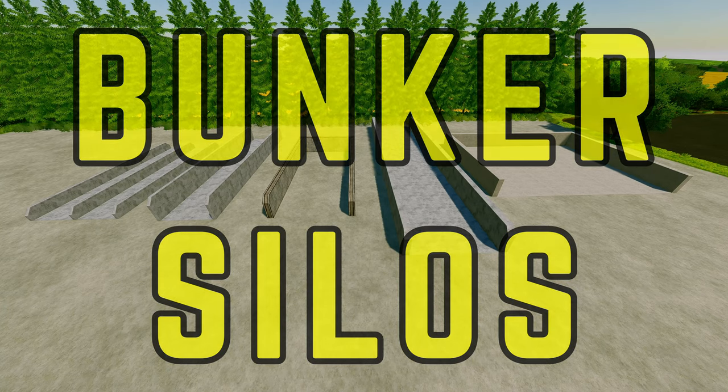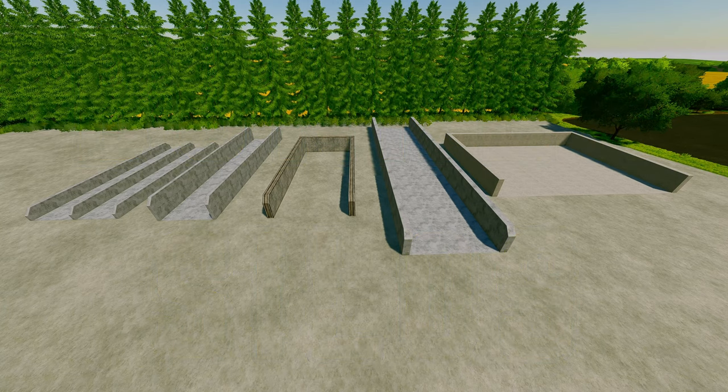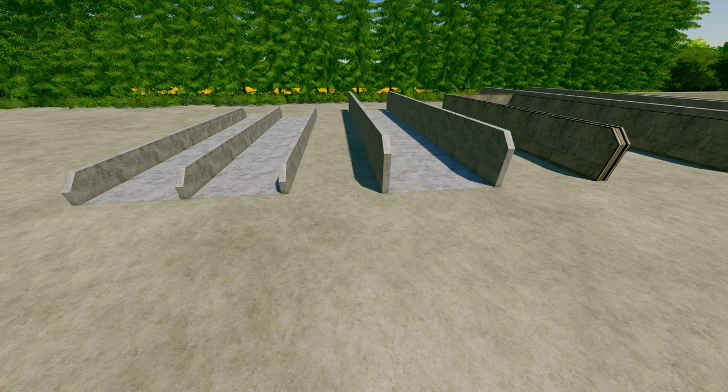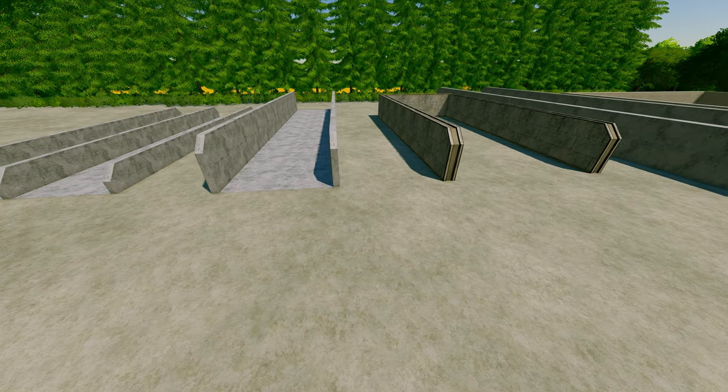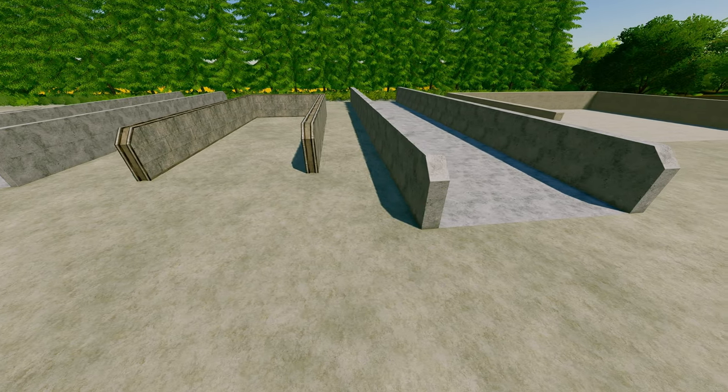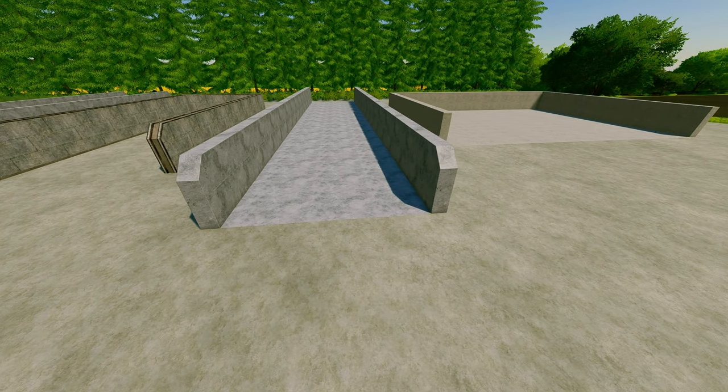Bunker silos. What are they? What do they do? How do they work? What they are is two to three concrete walls and typically a floor, but not always. What they do is act as an alternative way to make silage, so you don't have to bale and wrap grass.